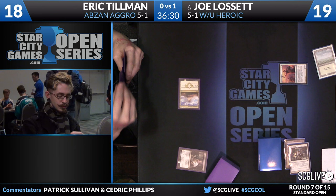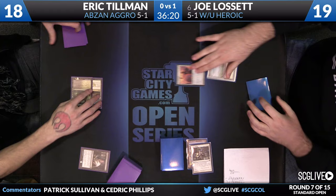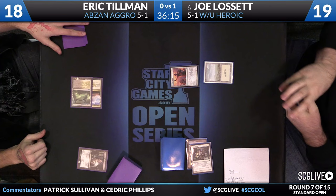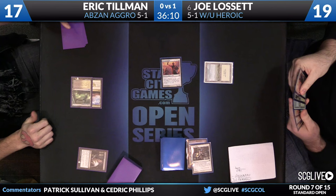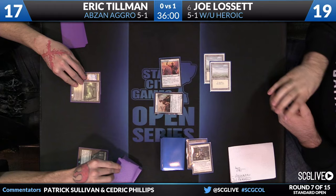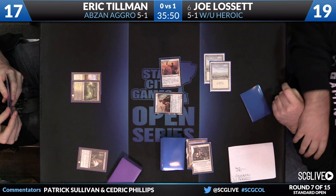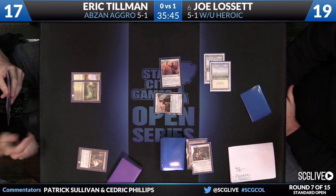There goes the protection spell — God's Willing — taken by Thoughtseize. That's the one that sticks out like a sore thumb; it was such a problem for Tillman in game one. Against decks packing three- and four-mana removal like Abzan typically does, God's Willing is the most important card, because that's how you have turns that are so bad for your tempo. Eric has to be mindful of those exchanges and prevent them at all costs. Joe's going to kind of pick his poison — something bad can happen no matter what he does.